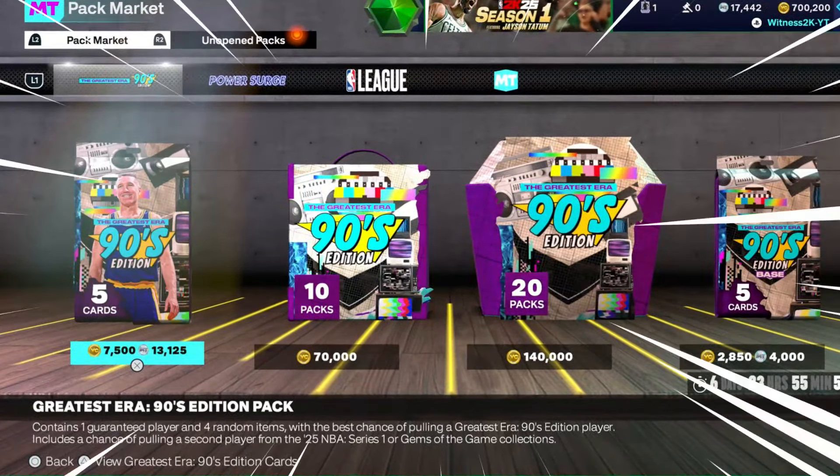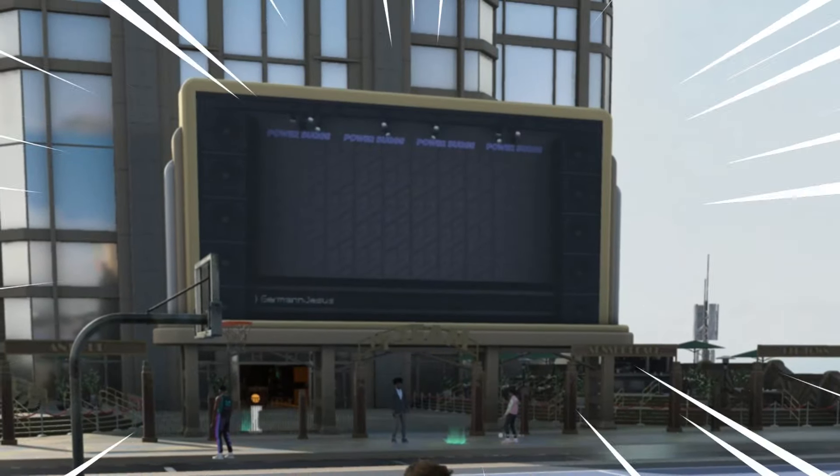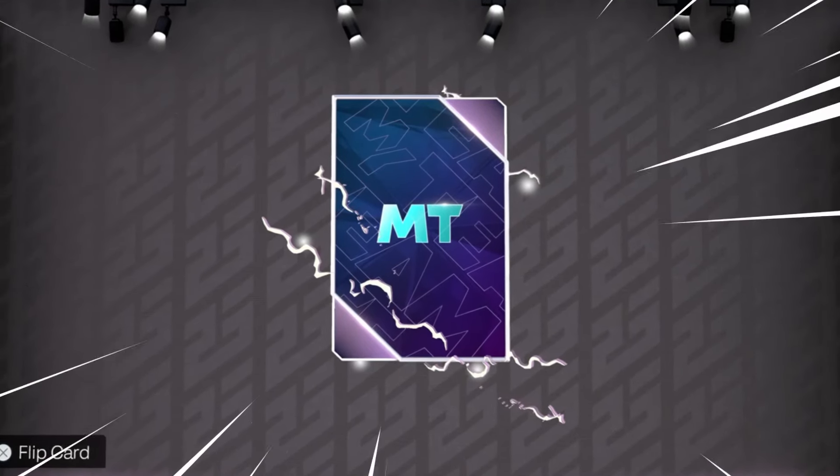Today we open up the new 90s edition packs — not in the pack market, but on the big screen in the park, to see if we can pull a pink diamond card in front of everyone.